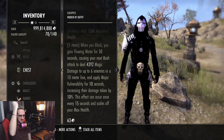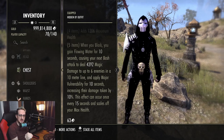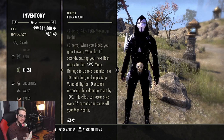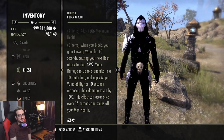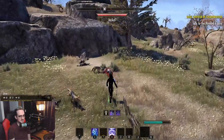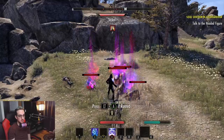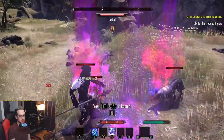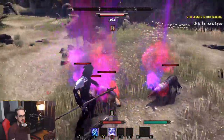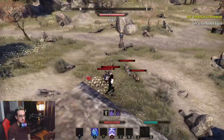Even without stats, the tooltip sits around 4,300 — with zero passives, zero stats, and poor gear. It scales off maximum health, so imagine this on a bash crow. Let's take a look — that's a pretty generous line. Very very cool — oh, is all I'm going to say.